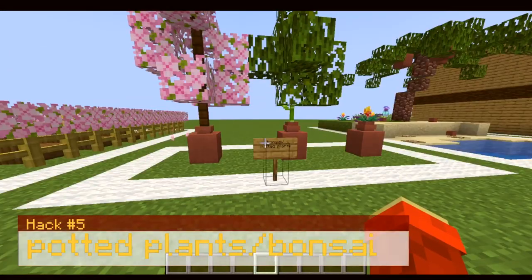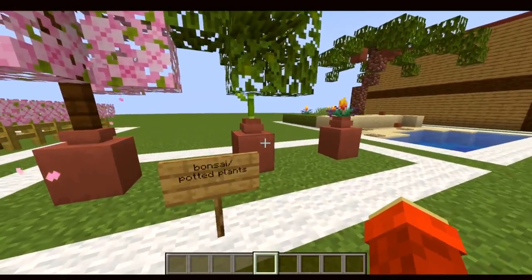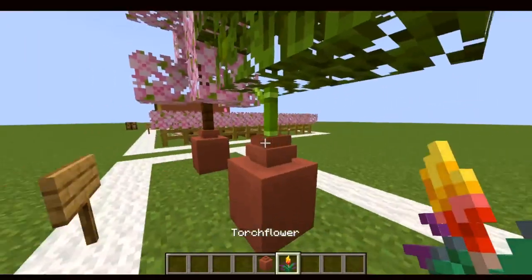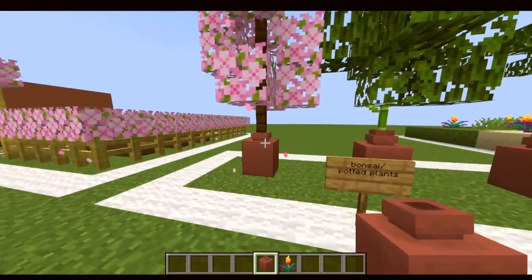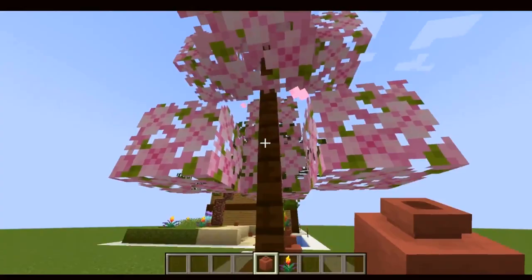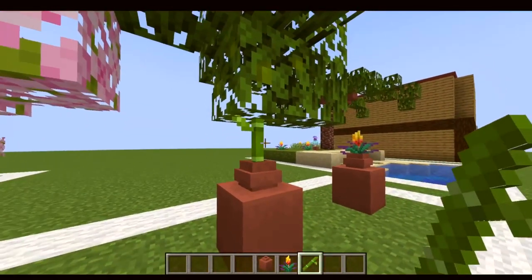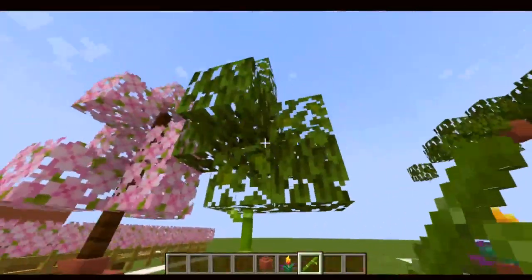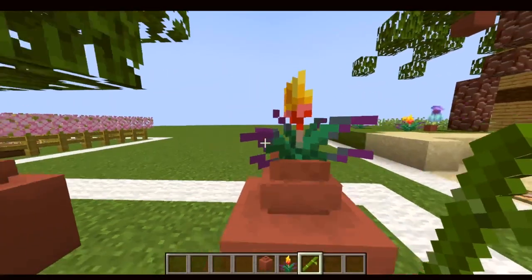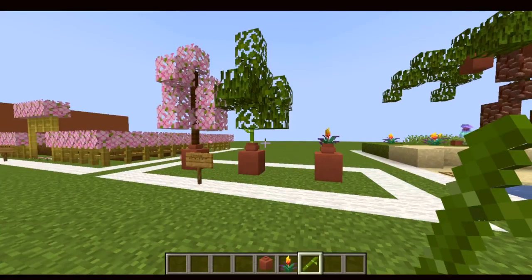The fifth build hack is bonsai or potted plants, involving the new decorated pot and flower pots. The decorated pot on its own works well as a planter for an ornamental tree. But if you include a flower pot, you can add bamboo or a flower to create an ornamental tree or a plant pot. In this example, I'm using the new torch flower.